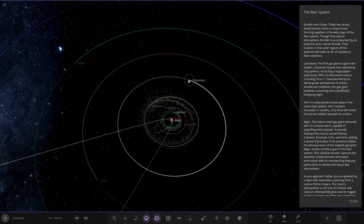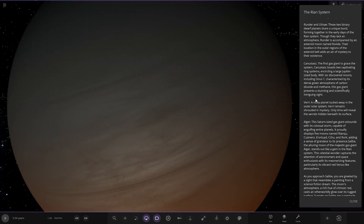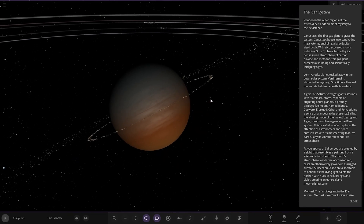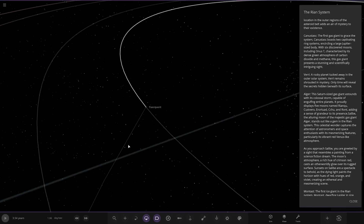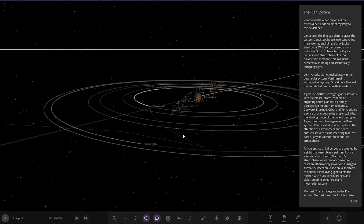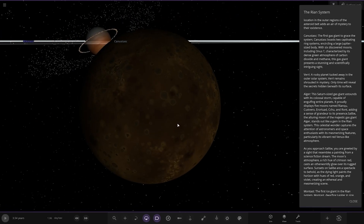Next up we've got Kanu Stask — the first gas giant to capture the system. It boasts two captivating ring systems, inserting a large Jupiter-sized body with six discovered moons, including Onus-T, characterized by its dense green atmosphere of carbon dioxide and methane. This gas giant presents a stunning and scientifically intriguing sight. We need to go to Onus-T — that's the one we need to visit. Cool view of the parent planet.